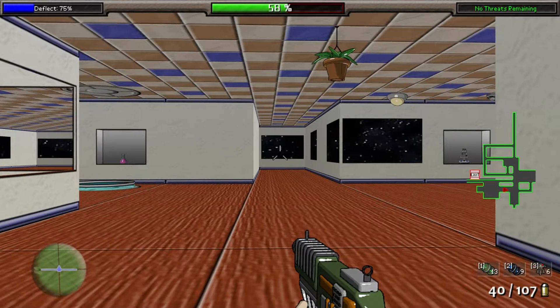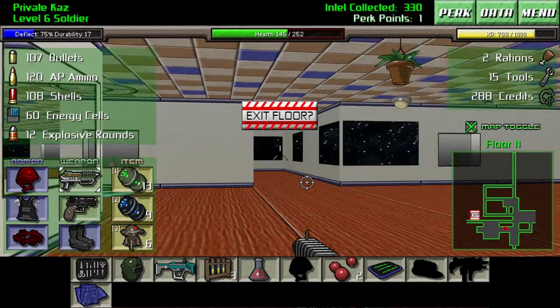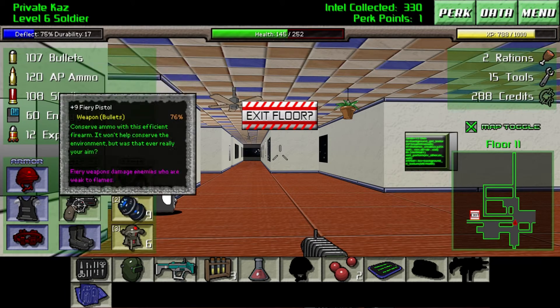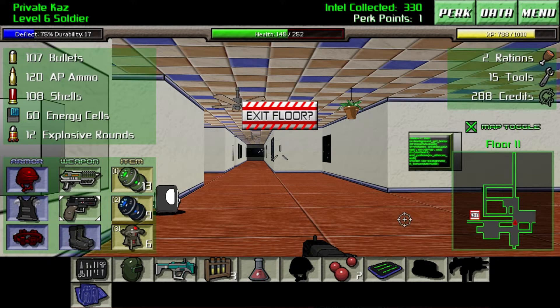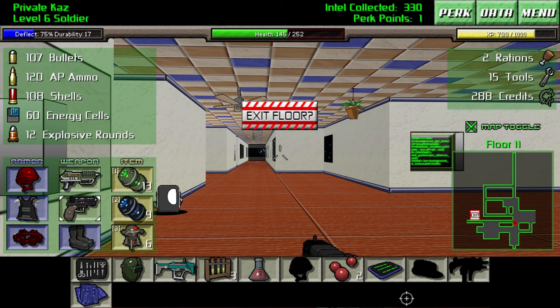Here I am in the pause menu. If you hit space it opens your menu, but it doesn't actually stop anything — you can still move around, though I wouldn't recommend playing that way. You can set up your armor and weapons from here. You can only switch weapons by hitting Q; you can't use the number keys because those are for your items, shown in the lower right-hand side. I have 13 frag grenades, 9 stun grenades, and 6 turrets. Turrets are really good — kind of rare, but really good.